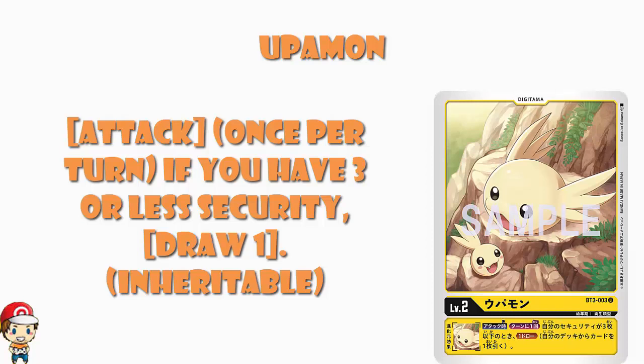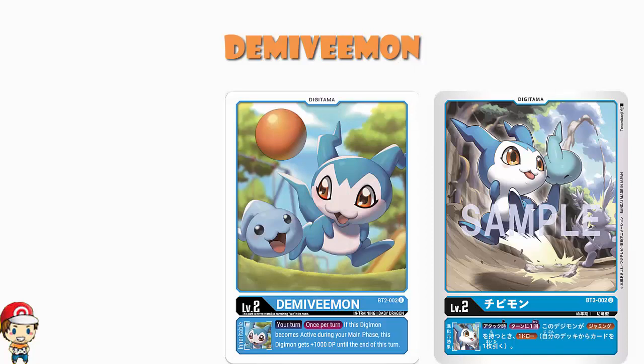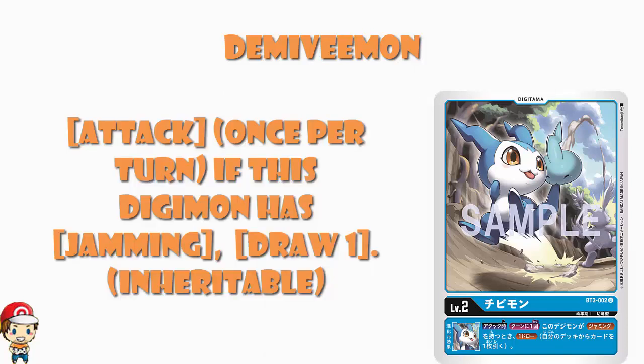Now moving into Chibimon. I had to dig around the internet to make sure that Chibimon and WVmon were in fact the same Digimon — they are. Shout out to the lovely James Gill on the Facebook page, who not only confirmed that but also made it clear that it is blue, because colorblind people like myself can struggle to differentiate between blue and purple Digimon. James is awesome. What we see here is another Digimon we've previously seen, although this one does keep its color. DemiVeemon was blue in Ultimate Power. Being a Digitama we've got one inheritable skill: when attacking once during your turn, if this Digimon has jamming, you draw one.